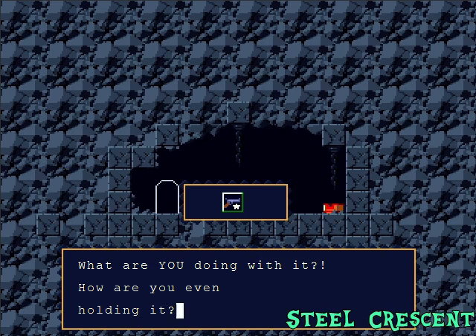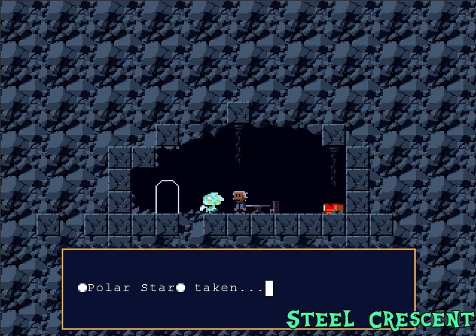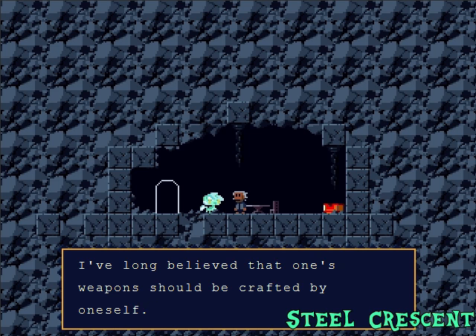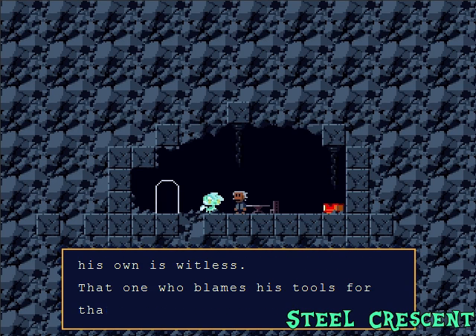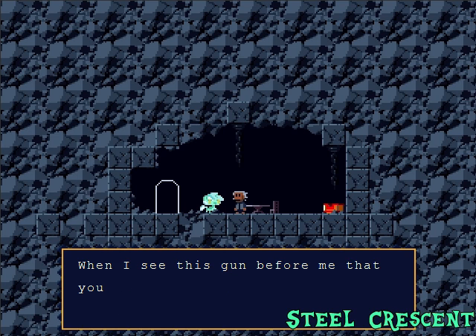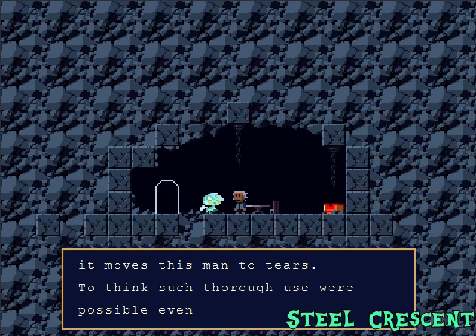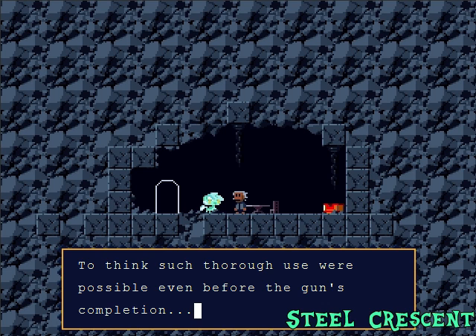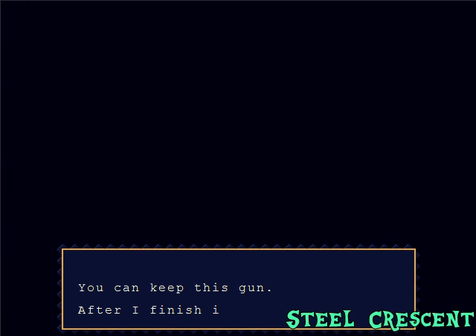Hey! Isn't that my gun? What are you doing with it? How are you even holding it? Give that back! Oh no — he stole our Polar Star! Only took it back. I see you've certainly been giving my gun a workout. I've long believed that one's weapons should be crafted by oneself — that one who fights with another's weapons and considers that force his own is witless, and that one who blames his tools for what his own power cannot achieve is a fool. However, when I see this gun before me that you have used so exhaustively, it moves this man to tears — to think such thorough use were possible even before the gun's completion! I apologize for my grumbling. You can keep the gun, after I finish it, of course.